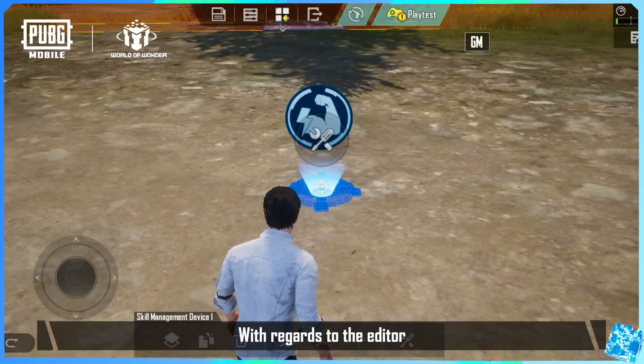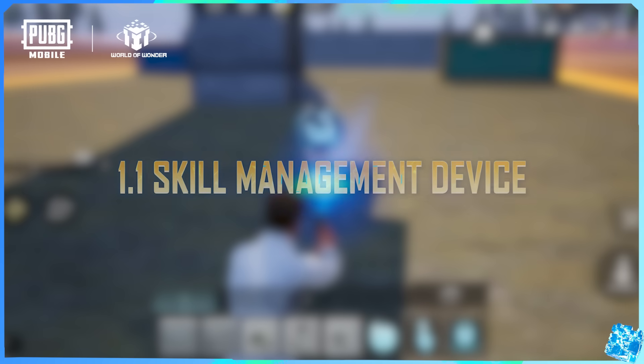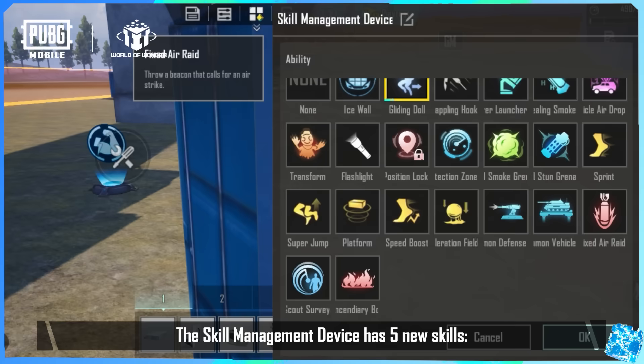With regards to the editor, we've improved some devices and added a diverse array of new resources. The Skill Management device has 5 new skills.